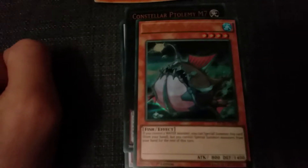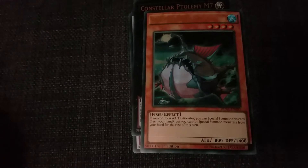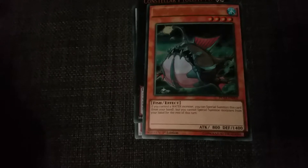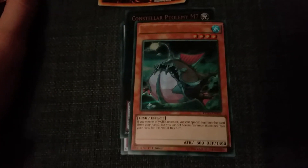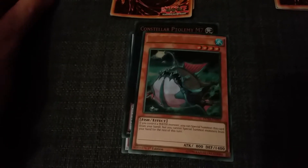Okay, a Silent Angler there — level four, 800 attack, 1400 defense. Obviously it's about the effect: if you control a water monster, you can special summon this card from your hand, but you cannot special summon monsters from your hand for the rest of the turn. Obviously you'll be wanting to summon this in defense mode and maybe use it for some other effect in terms of your fish deck.